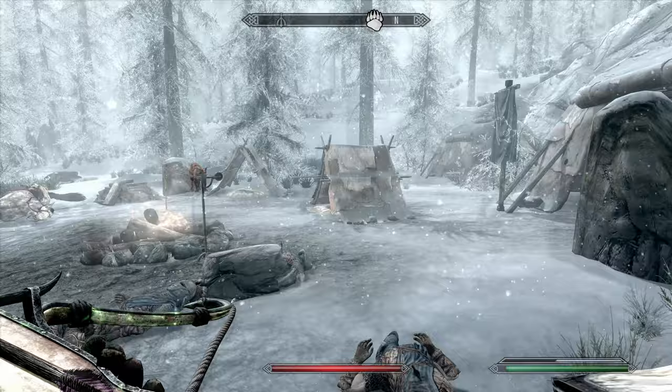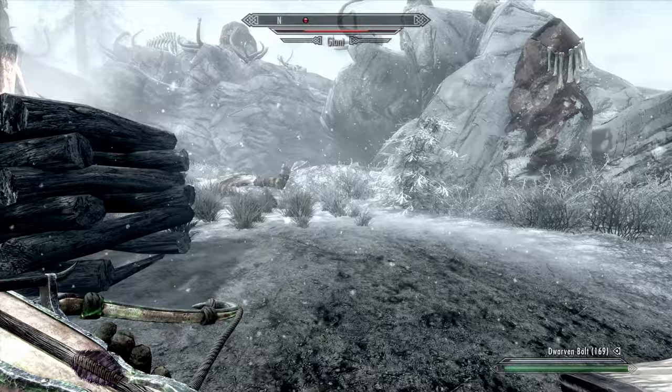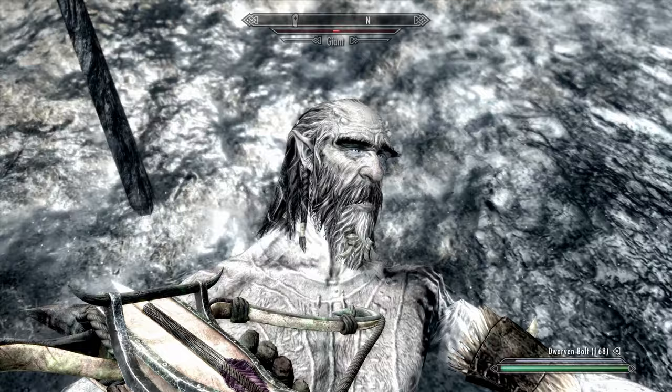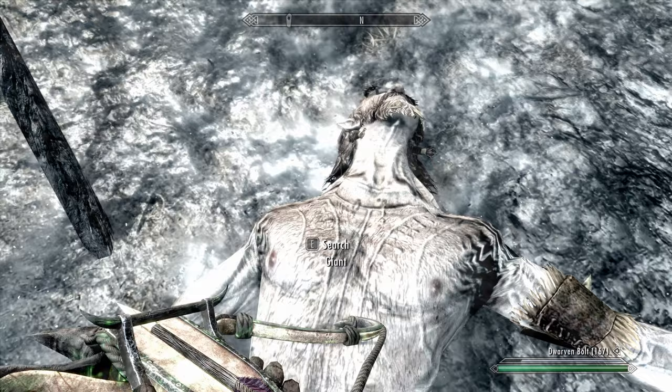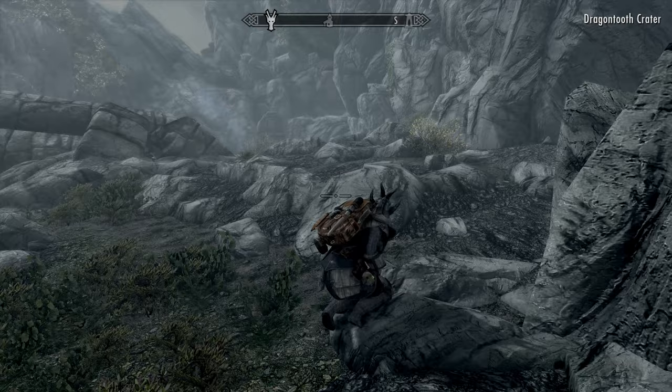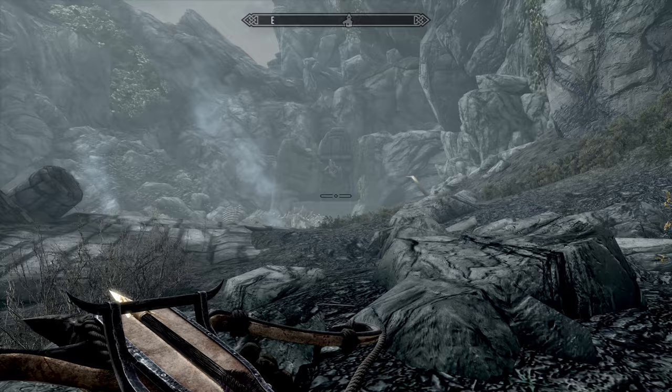Onto the minor perks now, where we have Sneak and Light Armor. Sneak is certainly the more important of the two, as in this tree you pick up the Deadly Aim perk, which will provide three times damage with Sneak attacks as opposed to just two times. The more you invest into the tree the better you'll be at sneaking, but with Alchemy and Smithing you can end up being far better at stealth than anything in the skill tree will allow. Light Armor is by far the least important — the crafting skills will mean you're close to the armour cap before any investment is had.